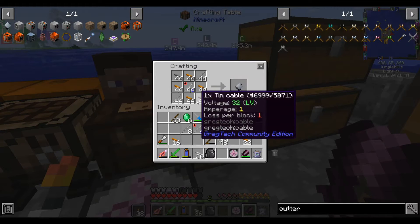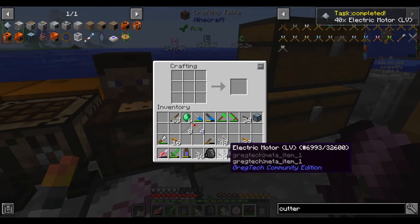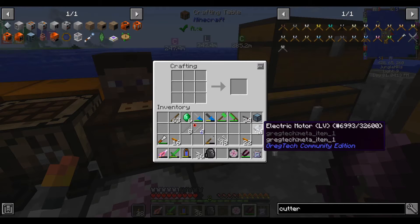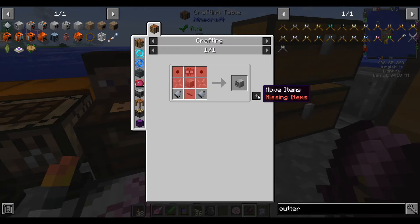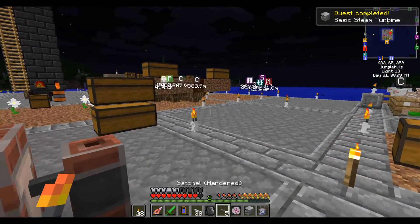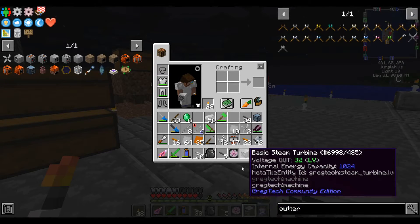These weren't quite as bad because I already had all the tin and copper plates made. I guess I made a lot of extras earlier, but it hurts to make wires one at a time. Anyways, motors — which means we can almost make the turbine. Basic steam turbine! So I think this outputs one amp, yeah, one amp at 32 volts.